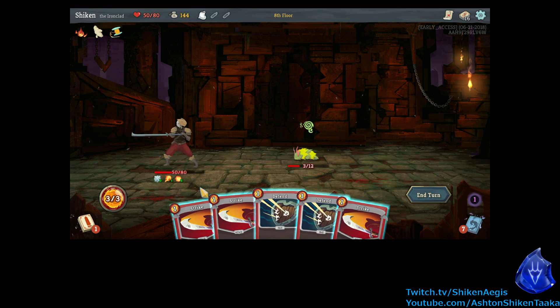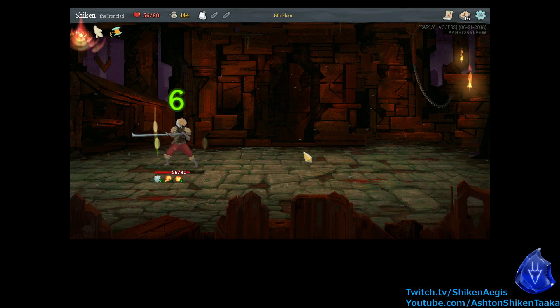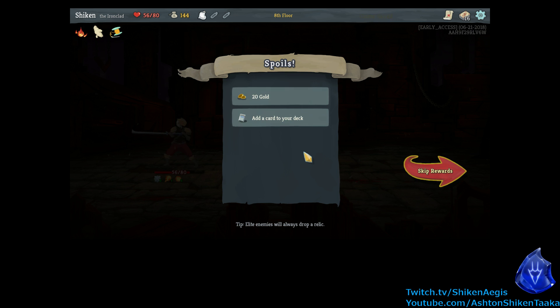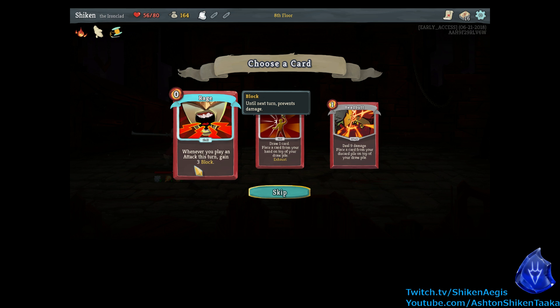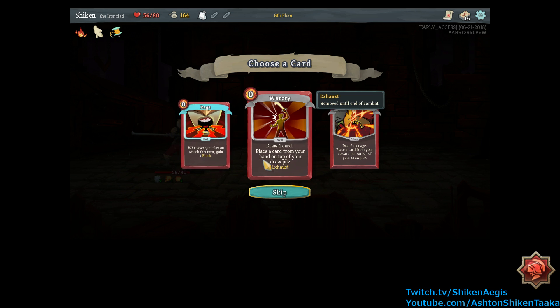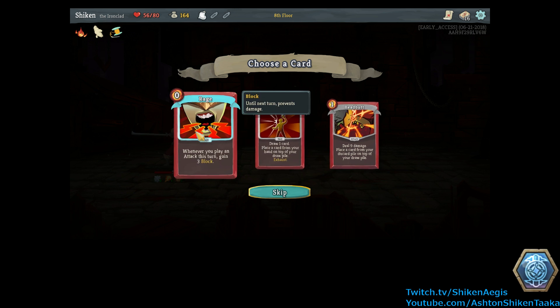Okay. We don't have anything here that'll heal us. So we'll finish him. Alright, what can we get? Whenever you play an attack this turn, gain three block — that's pretty useful. Draw one card, place a card from your hand on top of your draw pile — I don't like it. Deal nine damage, place a card from your discard pile on top of your draw pile — that's kind of cool. But I'm going to take that one.